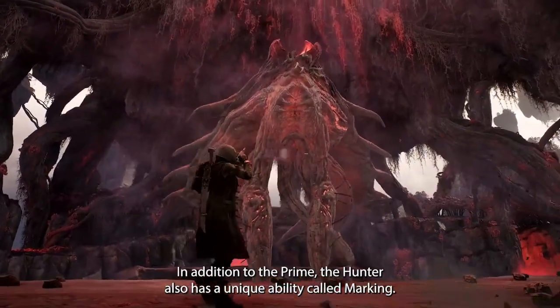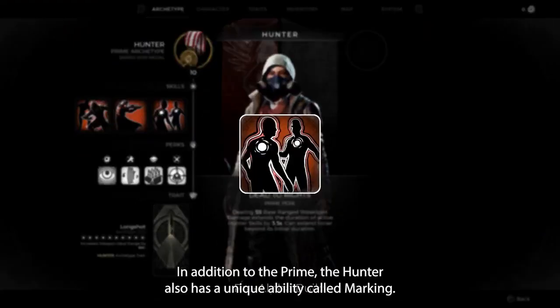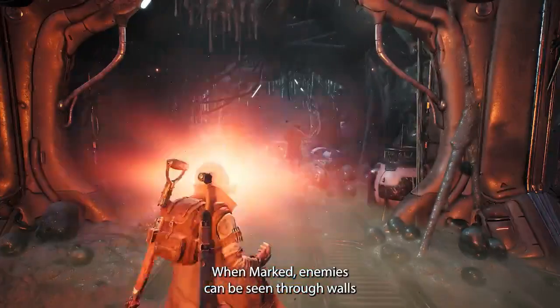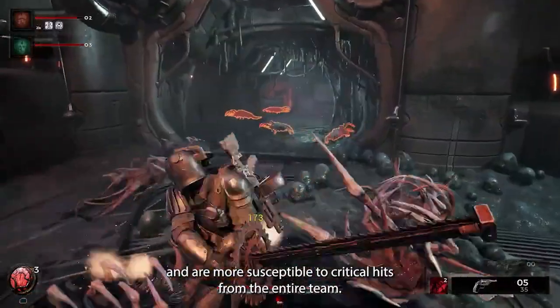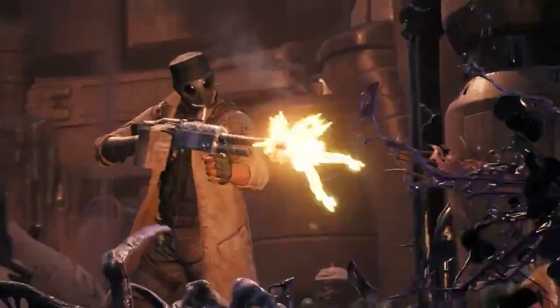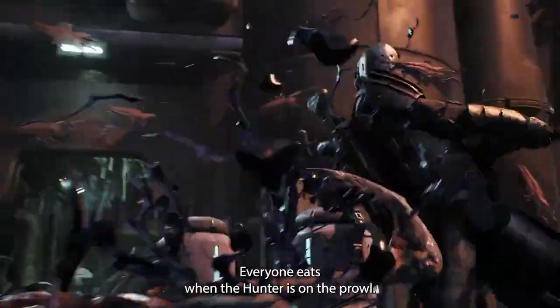In addition to the Prime, the Hunter also has a unique ability called Marking. When marked, enemies can be seen through walls and are more susceptible to critical hits from the entire team. Everyone eats when the Hunter's on the prowl.